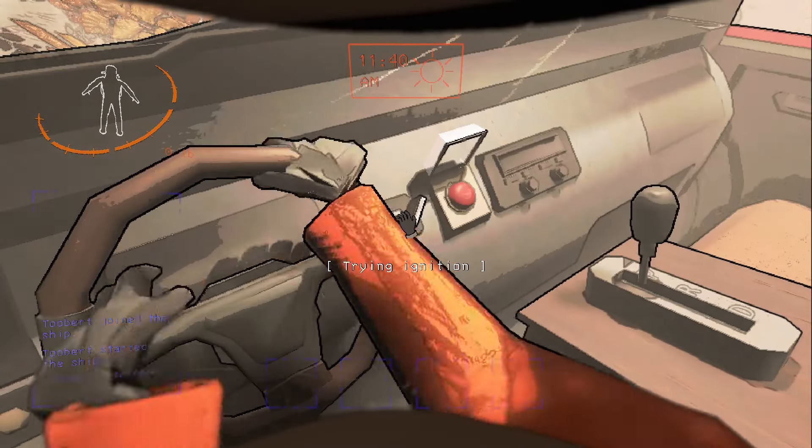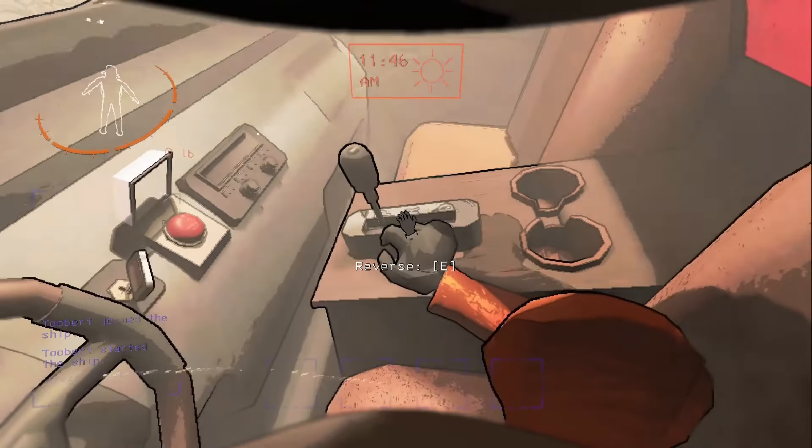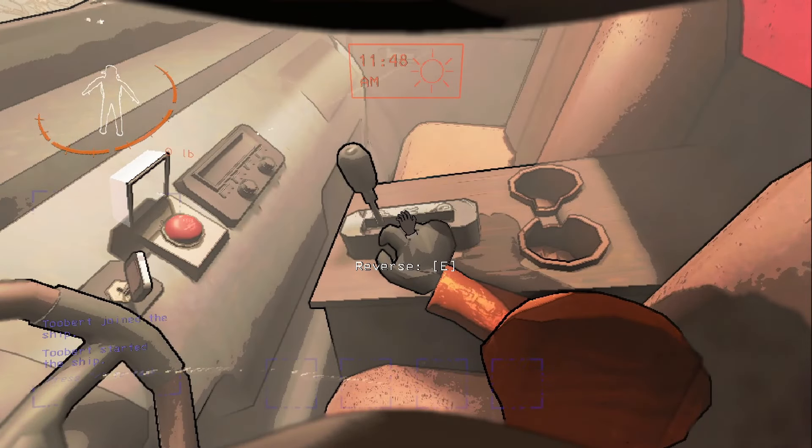For emergencies, you are supplied with an eject button. There is of course the ignition so that you're able to start the car, and it has three gears: park, reverse, and drive.